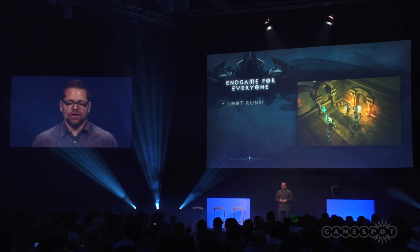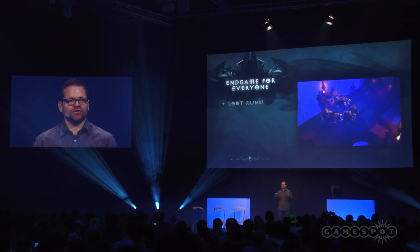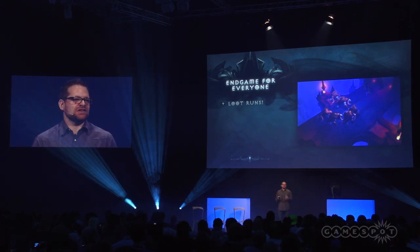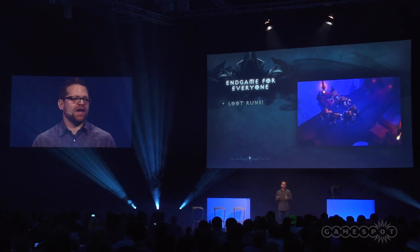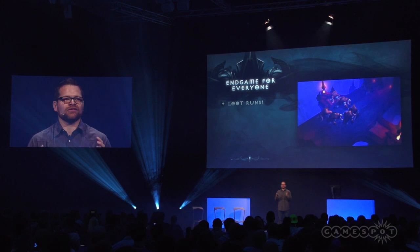Here are some screenshots of some of the loot runs. Here we have the cathedral with different lighting conditions and different monsters, the same for the oasis, and here we have some of Zoltan Kuhl's archives. We're really leveraging the full randomization that's at the heart of Diablo and making sure there's an interesting and novel new way to not just play, but more importantly, get those legendaries you want so much.